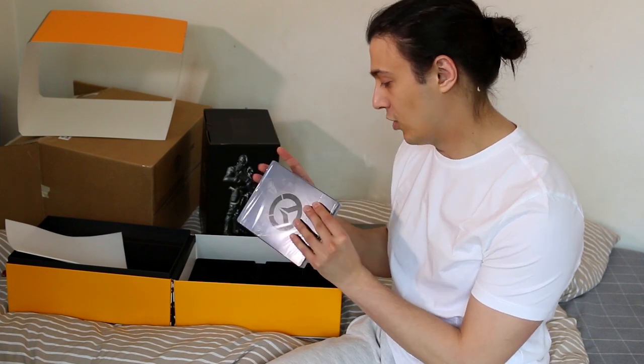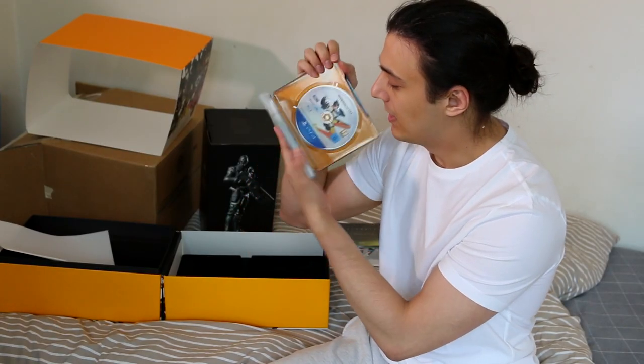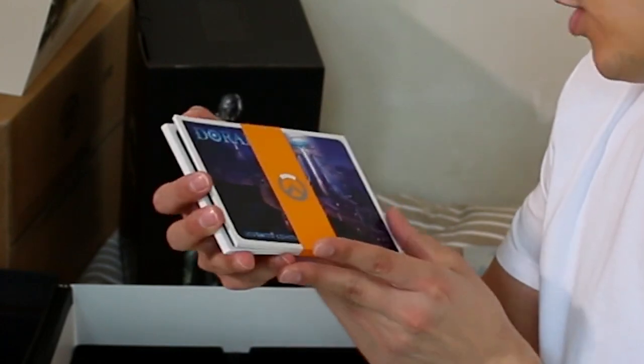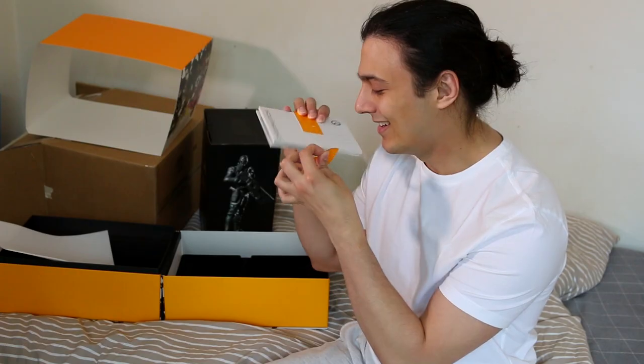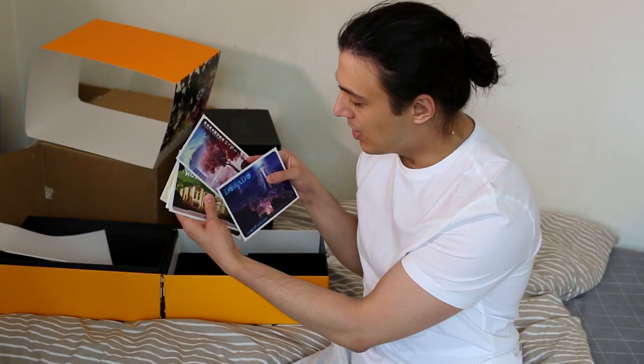Then we've got the soundtrack — you're going to be listening to them tunes. And then, of course, what would a game be without the game? We've got the little Overwatch tin. We've got Tracer on the front. If we open it up, you can see I've got the codes — I shouldn't show you that code, you're going to try and steal my skins. We've also got postcards of Overwatch locations: Dorado, Hanamura, Hollywood, Ilios — all sorts of maps from the game. Very nice. I love game artwork.